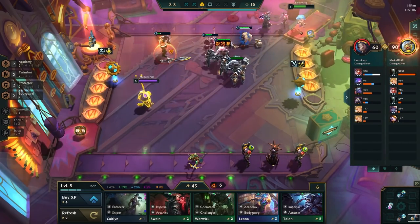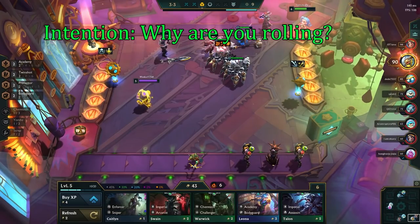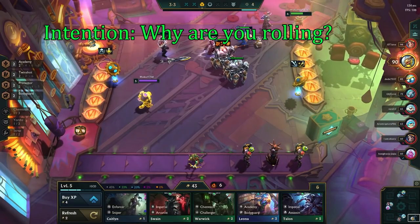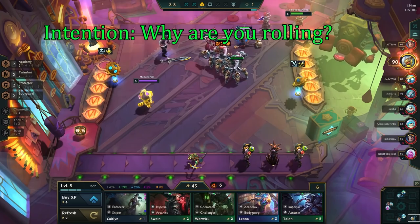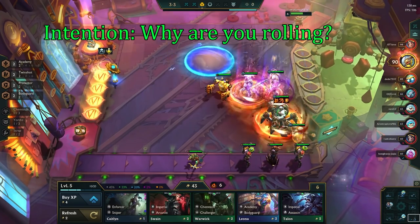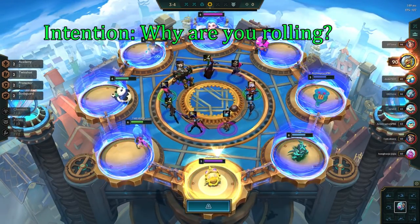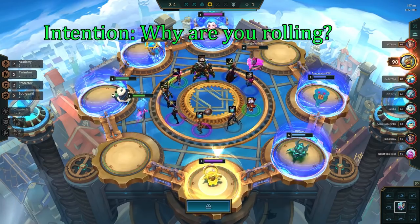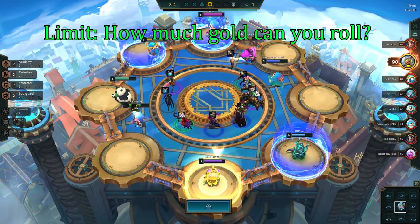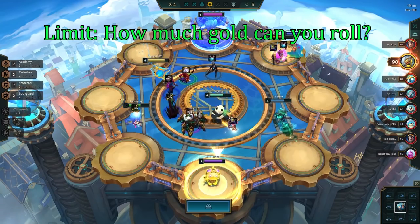Before you roll, you need what is called an ILP, which stands for Intention, Limit, and Potential Pivot. Your intention should be clear before you roll — what exact units are you looking for, and what is your reason for rolling? Is it to hit your pairs and make them 2-stars, are you bleeding out and need to power spike, are you looking to complete a synergy, or do you need direction towards a comp? It is crucial to plan ahead in TFT, so never press that D key before you have your intention clear. Your limit means how deep you are willing to roll, since gold is a limited resource and the more gold we have, the easier it is to get more gold.